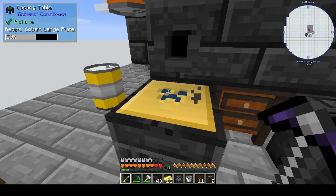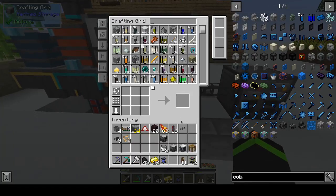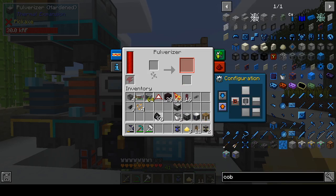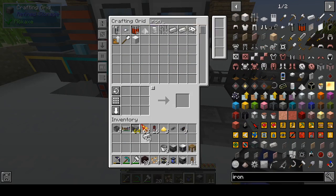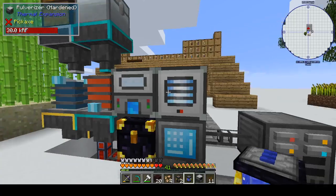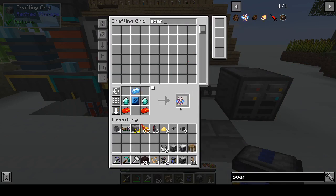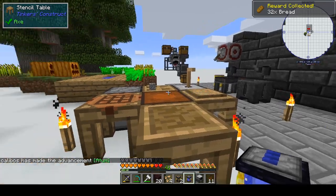That should give us the faceplate, and then this will give us the Scarab and atom. Awesome. Some of our iron out here — let's make our Scarab. Moon Scarab. Now we have unlocked the next chapter. That gives us a bunch of bread, which — clearly needed bread.